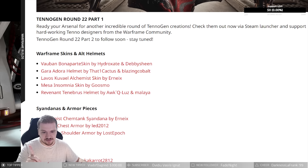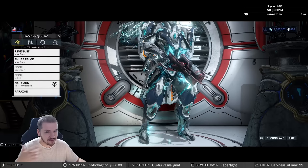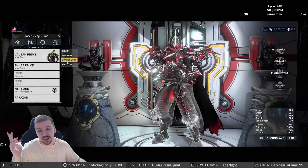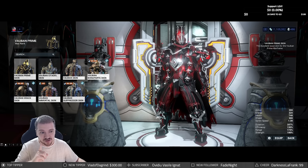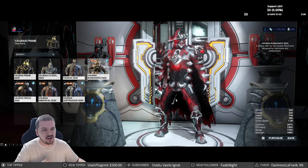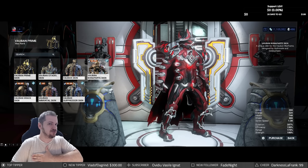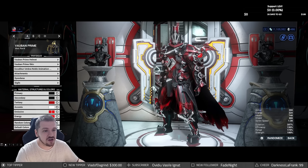Now let's talk about TennoGen Round 22 Part 1. First on the list: the Vauban Bonaparte skin. Napoleon Bonaparte — you guys get it. Vauban used to be one of the worst frames in the game, then he got a rework, but I still feel he could be in a better place. This skin is called the Bonaparte skin by Hydroxate and Debbie Sheen. Check that helmet — the whole Napoleon thing, the side pose from that famous portrait. I like it — very nice, seven bucks.